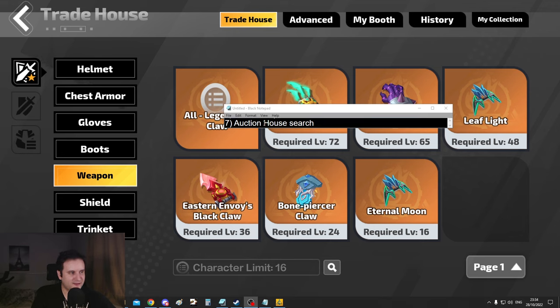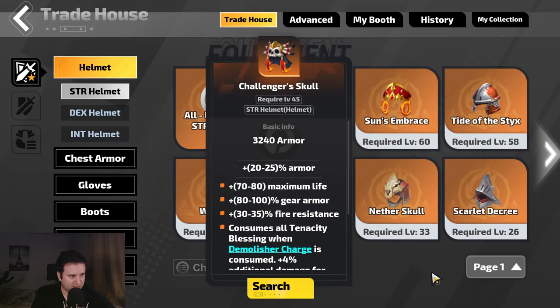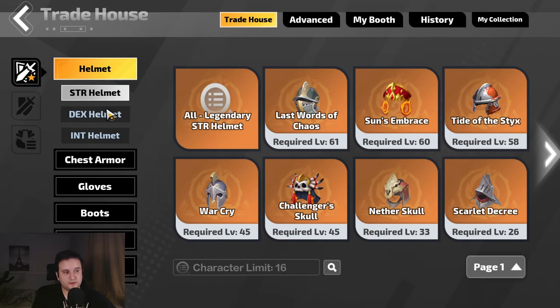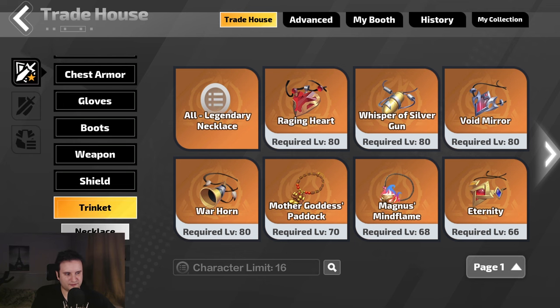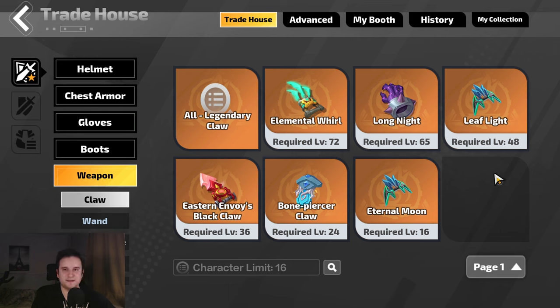Number seven is something I get asked a lot: how do you search for something on the auction house? If you go to the trade house, you will see all the uniques lined up. You just click on them, press search, and it will show you everyone available. You do this for strength helmet, dex helmet, intel helmet. It's pretty cool to click through and see what uniques are there — it will give you a lot more insight about the game and what builds are possible. You also have necklace, ring, belt, and weapons. It's pretty easy to navigate.